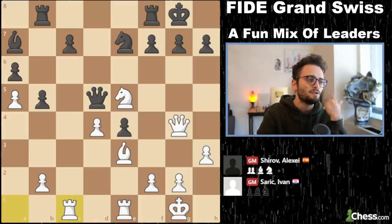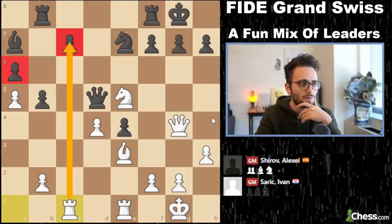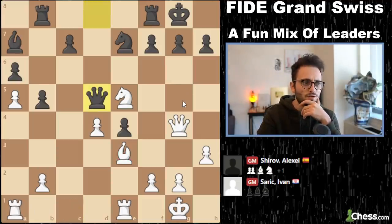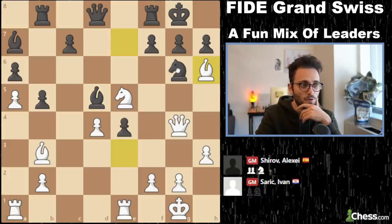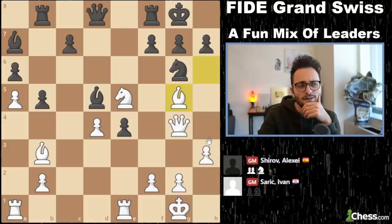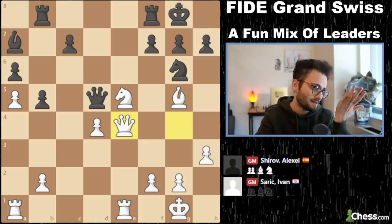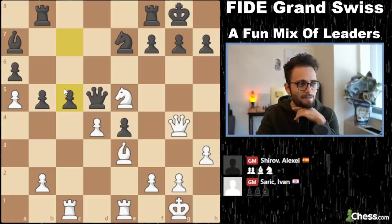So takes-takes, rook c1. It looks like black has kind of an unpleasant position — c7 looks weak, a6 looks weak, the white bishop seems better than black's bishop. But it's actually not so true at all — black has so much activity here. The best move apparently was bishop h6, to force knight g6. But because Sharic played it differently, now black plays c5. There are moments in chess games where you go: 'Oh, the thing that I thought was weak, that all of my play was going to be based upon, is actually not weak at all.' Now white has a problem — if you take this pawn, this knight hangs.